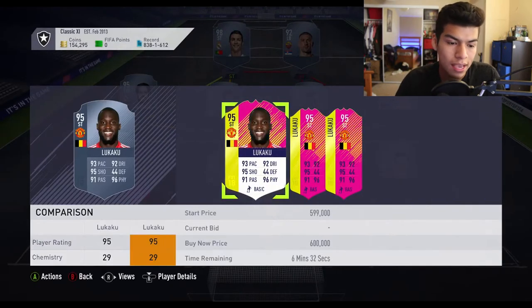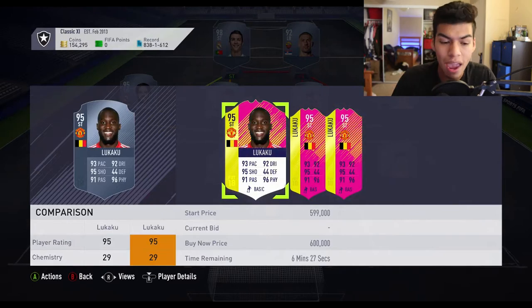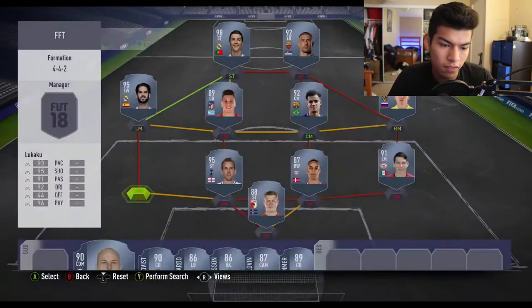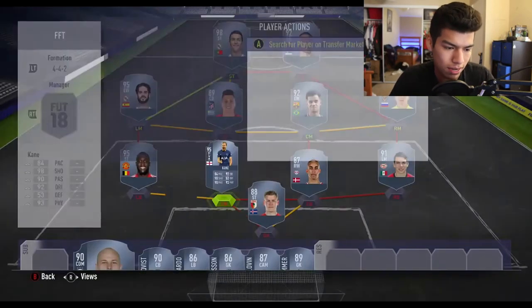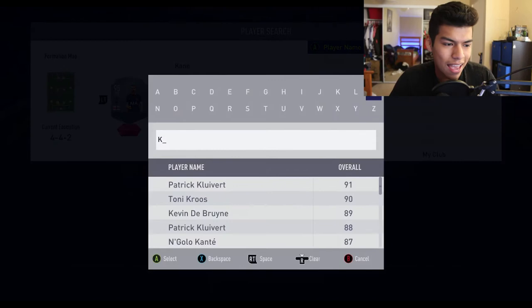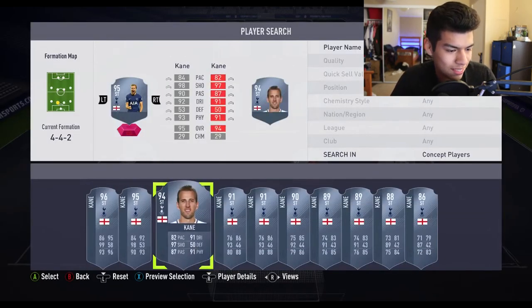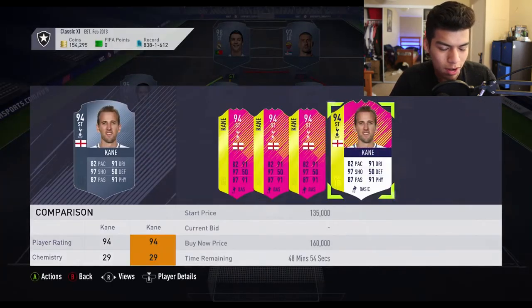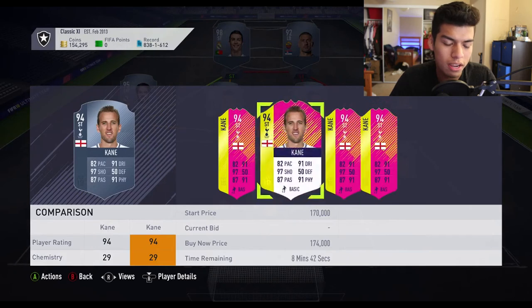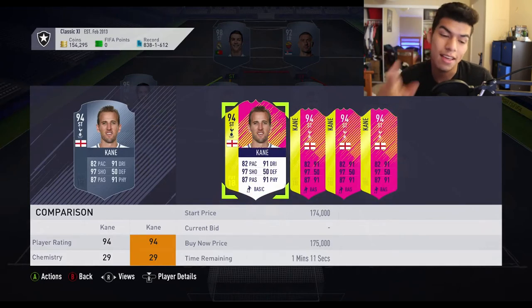Lukaku earned his card for scoring a brace in Belgium's convincing 3-0 win against Panama in their opening game. Then we have Harry Kane — this is the 95-rated version at 170,000 coins. He earned it for scoring a brace against Tunisia, saving the three points for England in the final minutes.